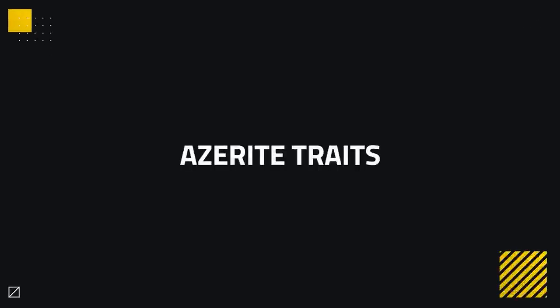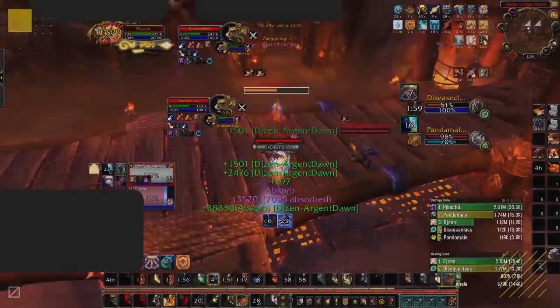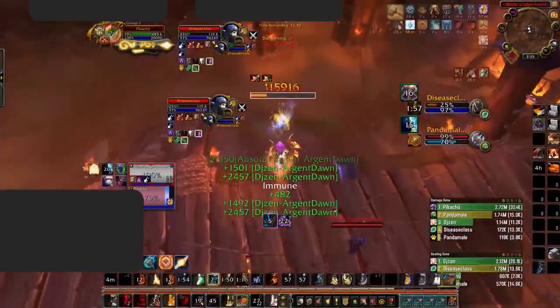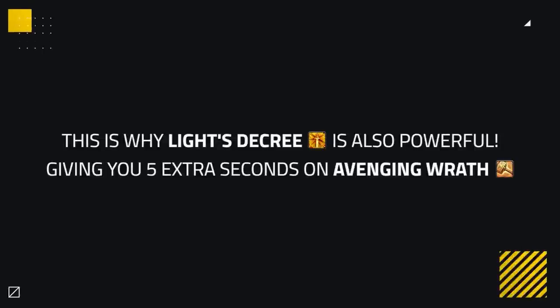Ret Paladins have an interesting trait choice, as there are 4 mandatory traits with the last two being up to debate. The 4 mandatory traits are 3 Avenger's Might and 1 Light's Decree. Avenger's Might is simply the best to stack, as it gives you the most damage during your Avenging Wrath. This is important as a Ret Paladin, as most of your kills come from Avenging Wrath, especially in 2v2. Light's Decree is also powerful, giving you an extra 5 seconds during your Avenging Wrath, which is basically more time to land a kill.